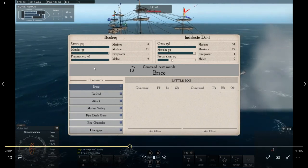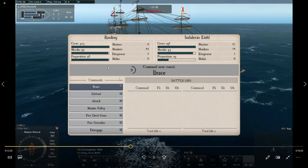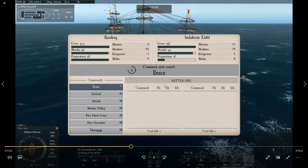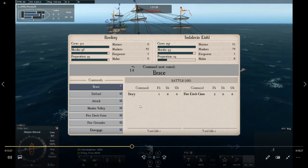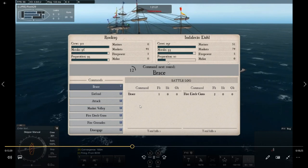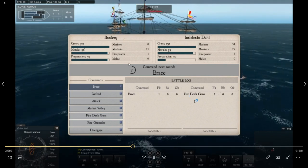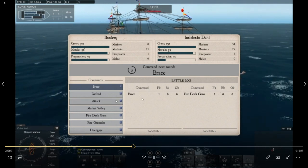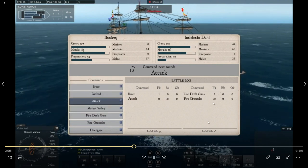His prep went down right off the bat — he started with either fire deck guns or fire grenades. We have no marines, so we don't want to charge in. Prep just dropped again — fire deck guns. I stayed on brace. He went to fire grenades next. We wait for that timer and hit attack: three, two, one — attack. Fire grenades — I killed 34, he killed 24.